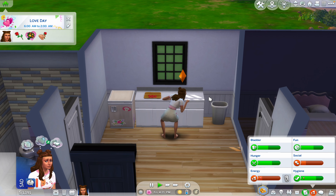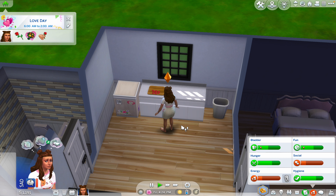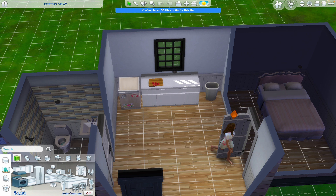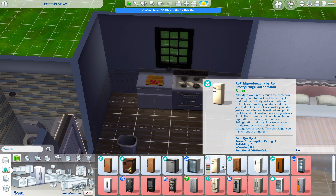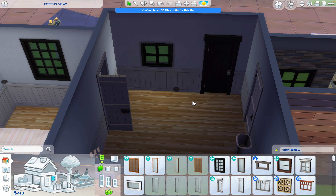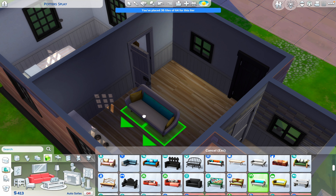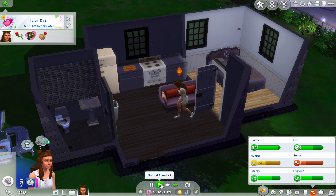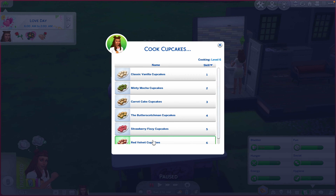We sold them all! Oh, it's her birthday! Hold up girly, do you want a cake? We have 1000 simoleons. Let's go to build mode - we should be able to afford this stove and an actual fridge now. The next thing I want is a little TV setup, maybe a cute little sofa - I like the purple one. It's 10:30 PM, let's get her hunger up a little bit.